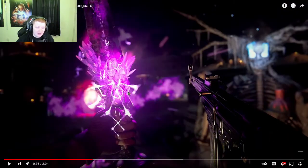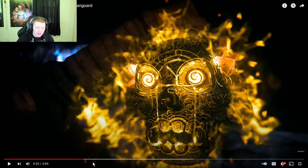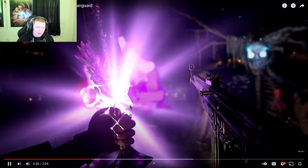Here we get a look at ring of fire, and it's a sword now. Every field upgrade is going to have a different animation — with the mask one you saw the character pull out the face, and now with ring of fire the character pulls out the sword and activates it.